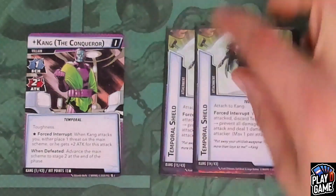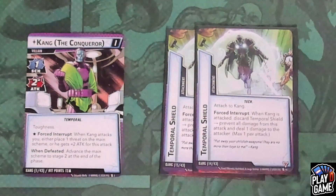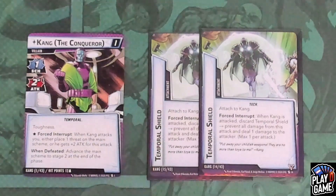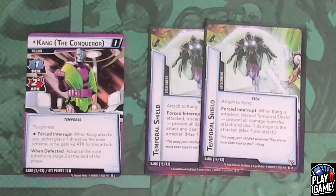Let's look at his attachments. He has two copies of Temporal Shield — a tech that attaches to Kang as a forced interrupt when Kang is attacked (and this has to be from an attack, so overkill damage will work). You discard Temporal Shield, prevent all damage from that attack, and deal one damage to the attacker. Max one per attack. He can have both on him at any time. So if you attack for one, one copy is discarded and the attacker takes one damage. Overkill damage, tag-team effects that aren't attacks, Plan B-type effects, and Yarnborn-type effects can still deal damage since they are not attacks.